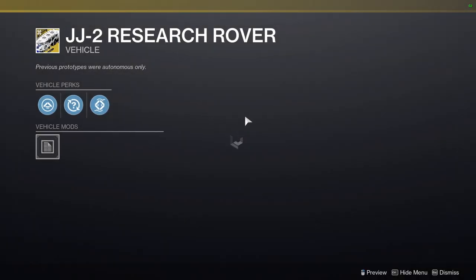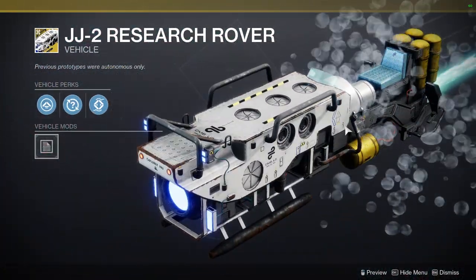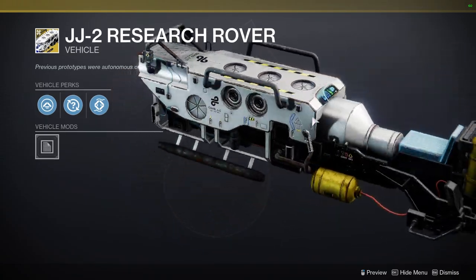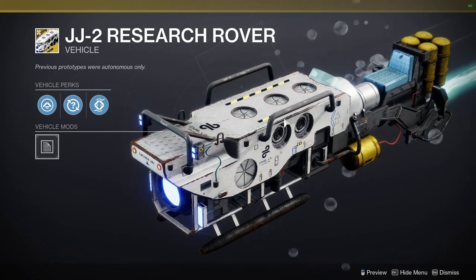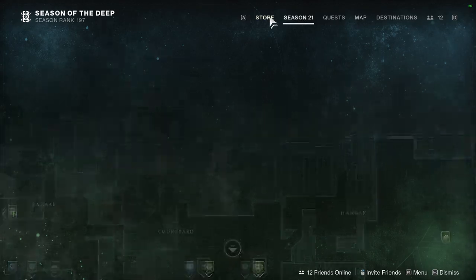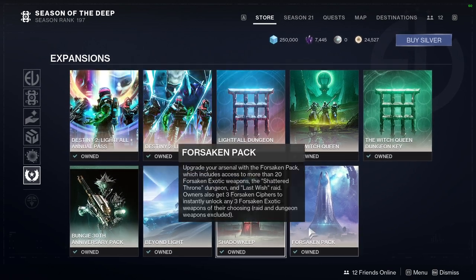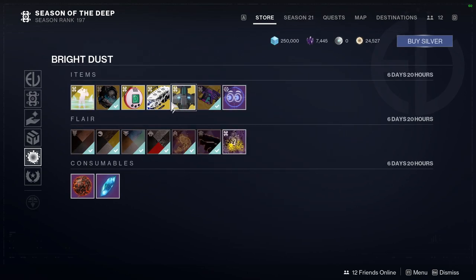JJ2 Research Rover — is that Bubbles? Oh, this must be the one from this season, because they usually have seasonal stuff in the Eververse. They told us back in Shadowkeep they wouldn't do that. But I mean, they kind of lied to us. But it's fine, I guess, because no one's noticing.